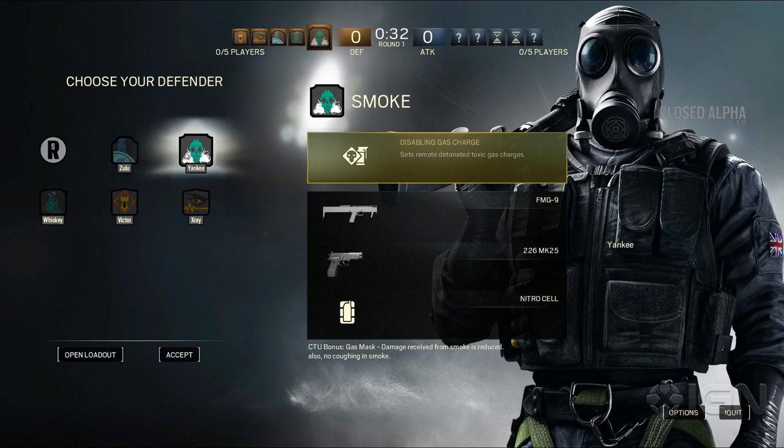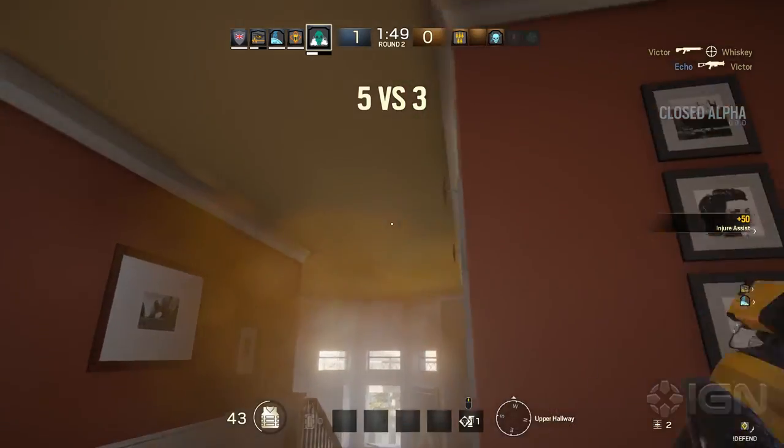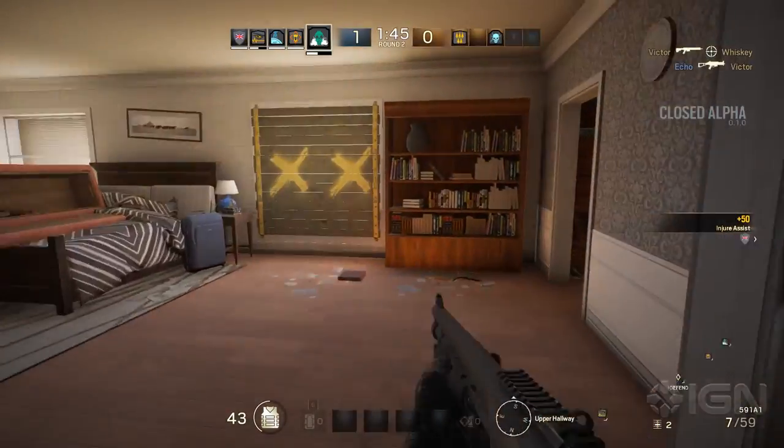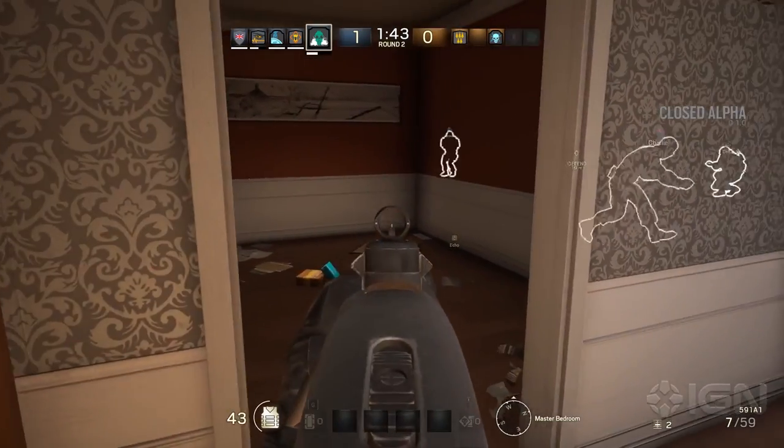Smoke works with poisonous gas. If there's a room you need to clear, popping one of his smoke grenades inside is either going to slowly kill anyone that stays there, or at the very least force them to move.